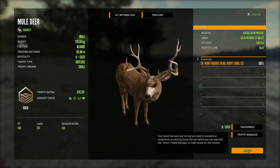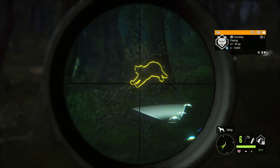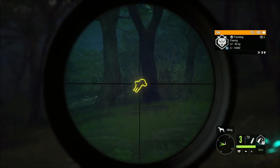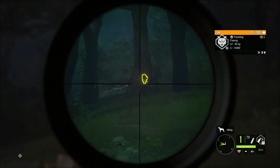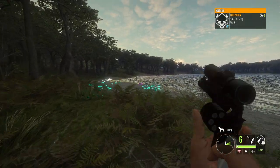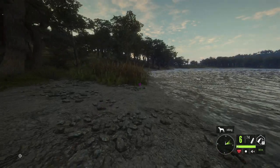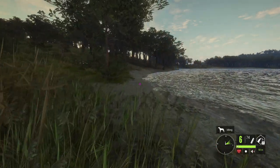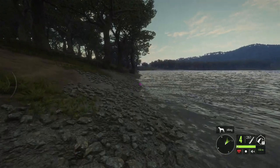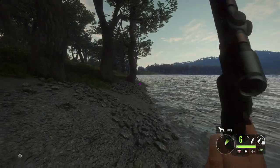Oh my gosh, there is a mountain lion running right next to us! If we could possibly get it with the handgun that would be amazing, but this thing is so fast and it's so difficult to move the handgun scope since it has a relatively low sensitivity, making it very difficult to even land a shot. By the time we can actually get a shot he's so far away it's a little bit out of effective range. I really hope that one day they give us different sensitivities for each scope so we can adjust them individually.